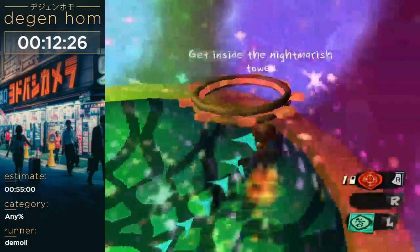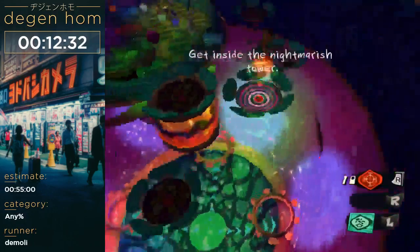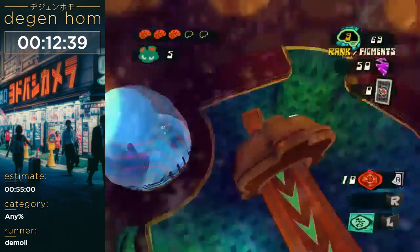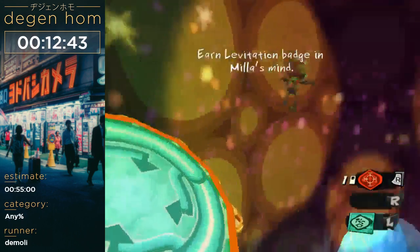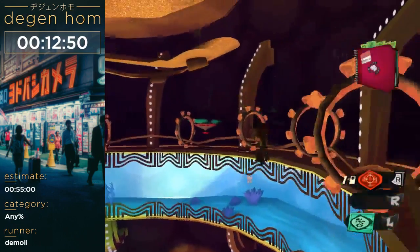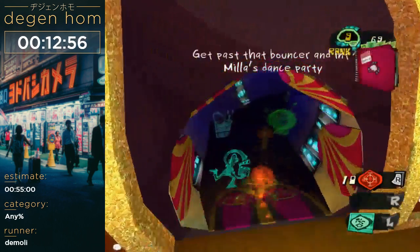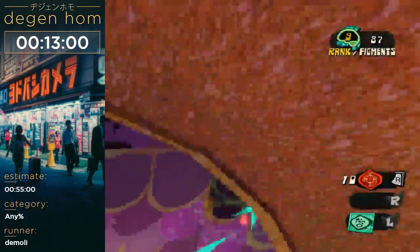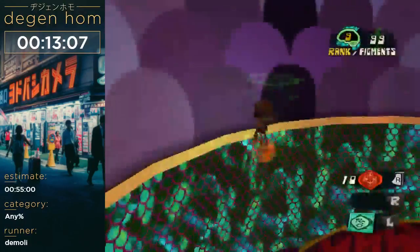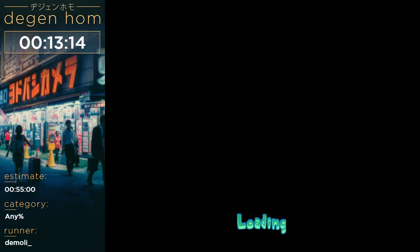You can do some pretty cool things with momentum, and here's the first instance of flying. Basically every time Raz takes the ball and puts it over his head and then under his feet, he gains a little bit of height. So if you do it fast enough, you'll gain height faster than you lose it — so it's just literally flying. We can skip a lot of stuff in this level, and some of the later levels are only like two minutes long because of it.